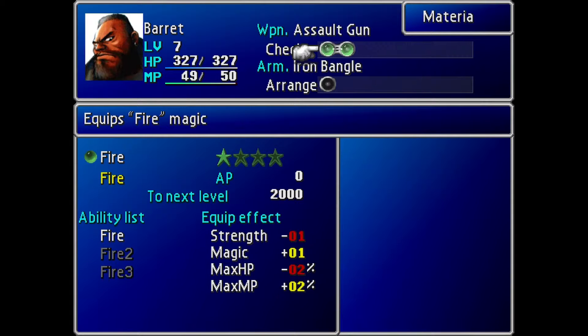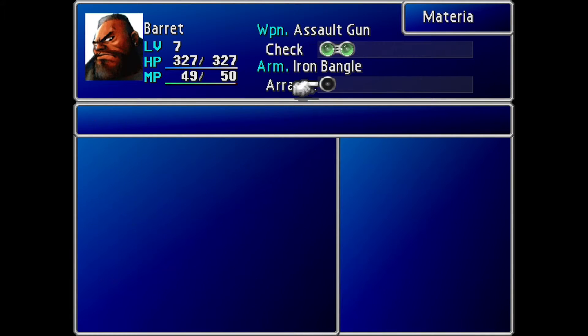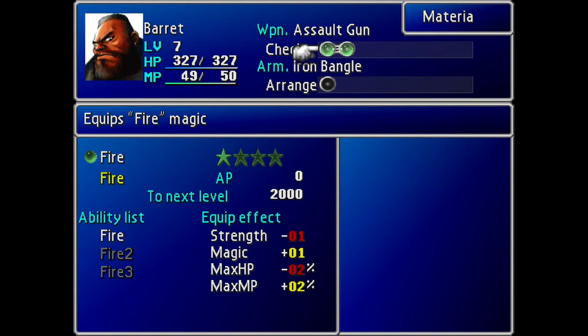However, when a Materia reaches its maximum level — level 4 or 5, whatever its level is — it actually splits off into a second Materia that is identical to the first, but at level 1 with 0 AP. That is how you can get multiple of the same Materia, so you can have, say, 3 Bahamut Materia if you really wanted to.